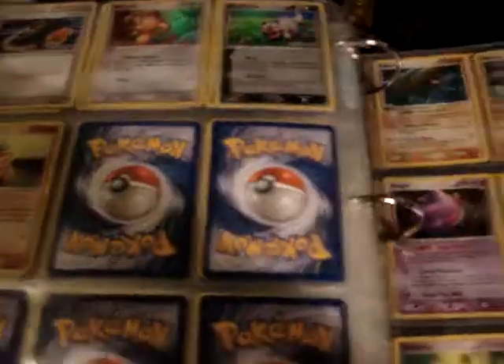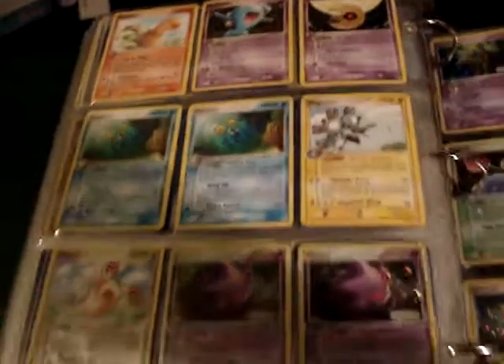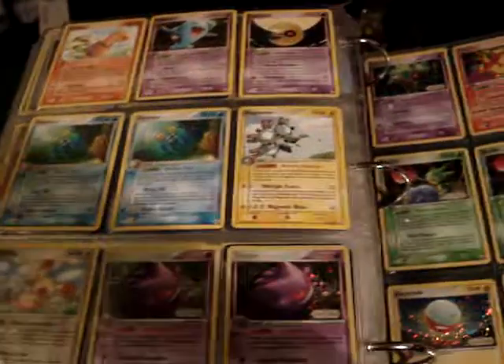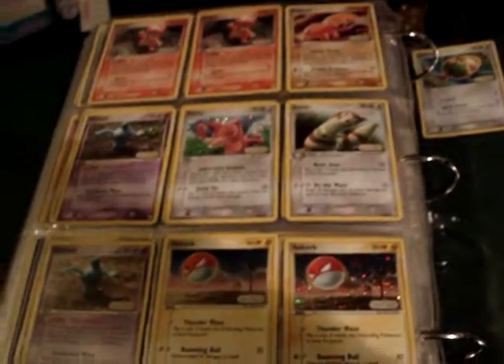From Legend Maker, these six are holos. And the rest are non-holo rares. Starting down here with the two Gengar, we have reverses. And more reverses on this page, and one last reverse.